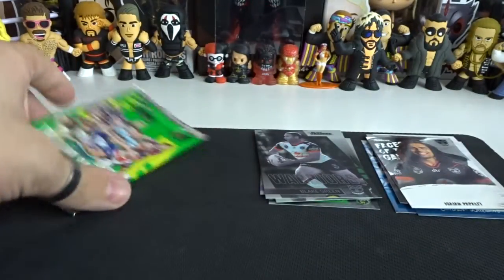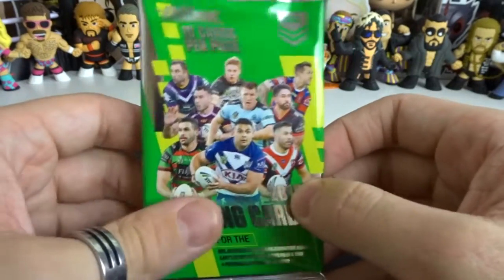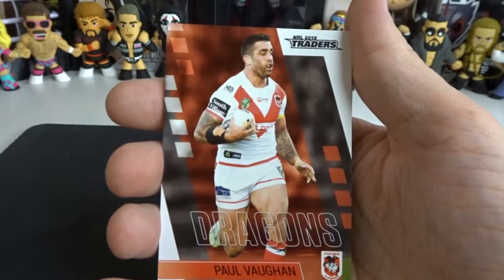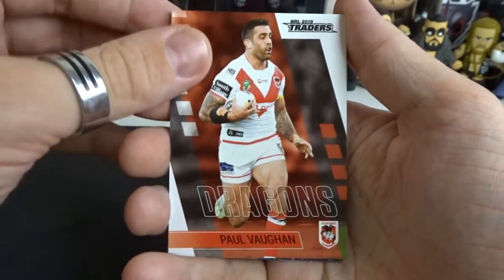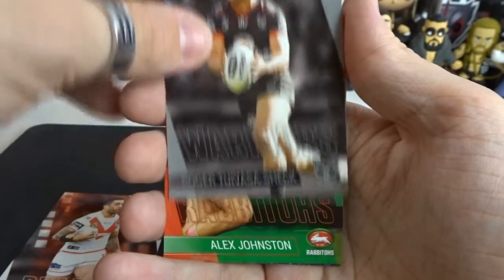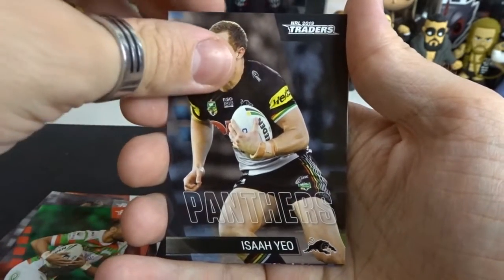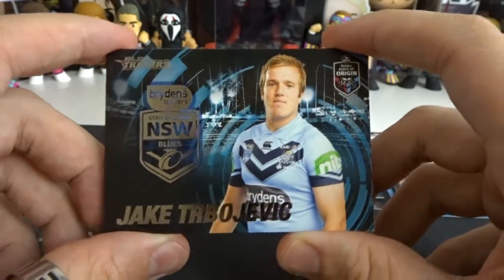One more pack to go — let's get some last-pack magic! Cross your fingers, cross your toes, and don't forget to cross your nose. I'm pretty happy with this episode for the starter pack — we pulled two new cards I've never gotten before: a Club Hero and a Last Line of Defence. Starting off with Paul Vaughan from the Dragons, Tuvasa Shek from the Warriors, Alex Johnston from the Rabbitohs, Yayo from the Panthers — and our rare is going to be a State of Origin card! It is Jake Trevojevich from the Seagulls in the New South Wales Blues colours.